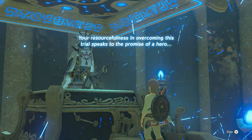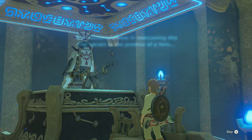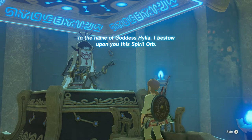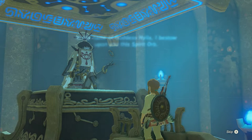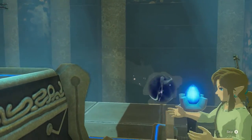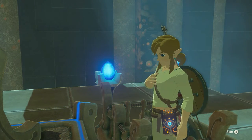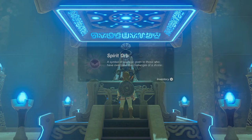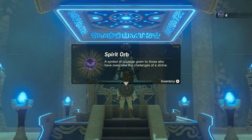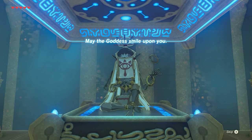The monk says: 'Your resourcefulness in overcoming this trial speaks to the promise of a hero. In the name of Goddess Hylia I bestow upon you this Spirit Orb, a symbol of courage given to those who have overcome the challenges of a shrine. May the Goddess smile upon you!'